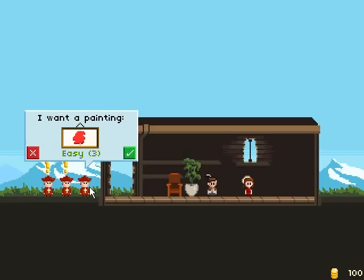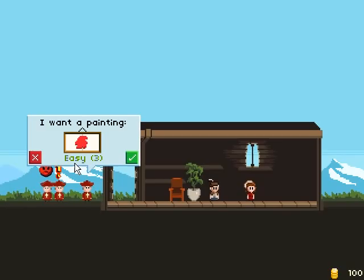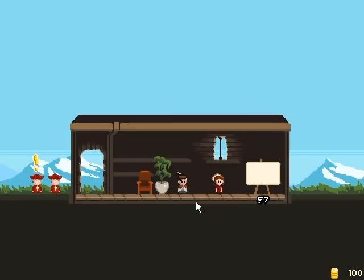These are the art patrons that want paintings. I'm gonna see what the first guy in line wants before he gets impatient. He says he wants a painting and it's an easy one, so let's take it. I just put the painting there — that's the time I have to finish it.